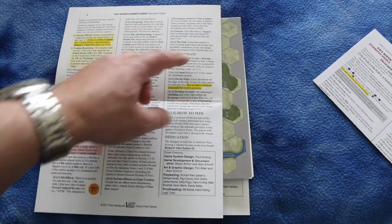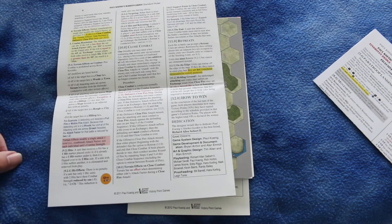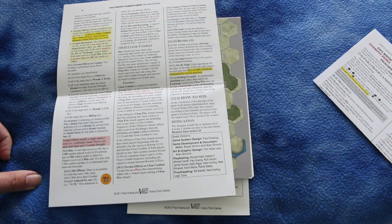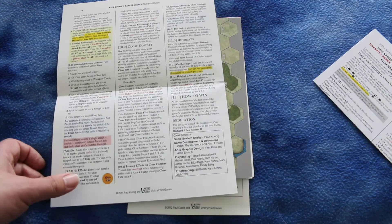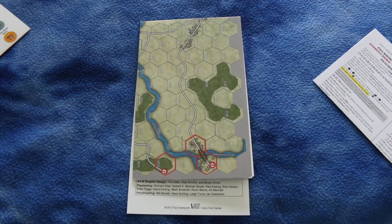Here are close combat rules, retreats, and how to win. At the conclusion of the last turn, both players determine how many victory points they've earned according to the schedule provided in the game's exclusive rules. The standard rules overall seem pretty simple, which is good.